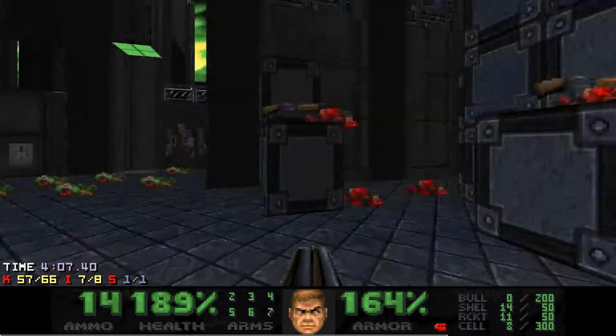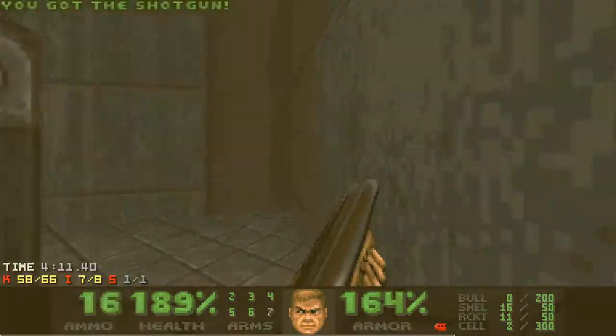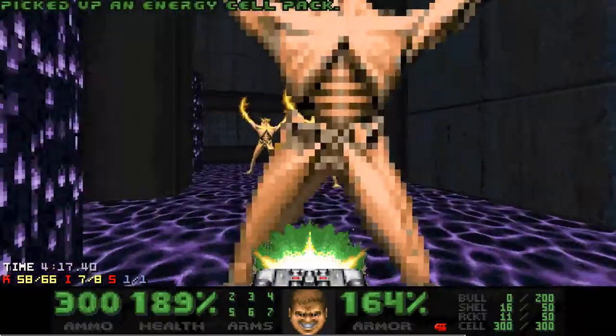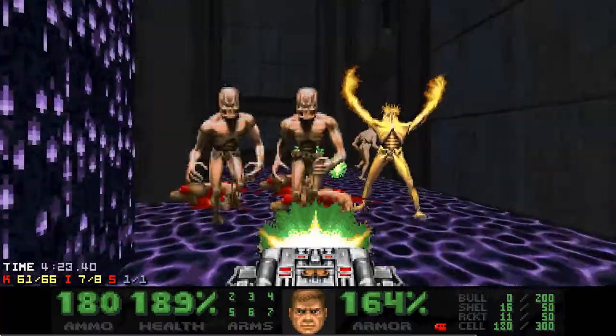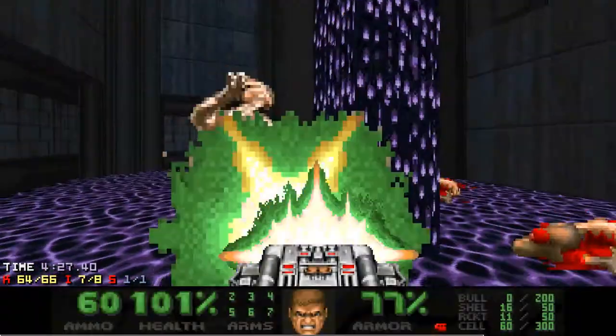I'm a bit confused here because I missed a kill, but it turns out there was a shotgunner who just decided to hide. Anyway, in the final fight you get a BFG and eight arch-viles are going to spawn in two waves. This fight went pretty horribly, but I had so much HP and armor left that I survived anyway.